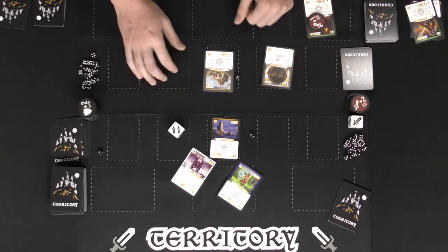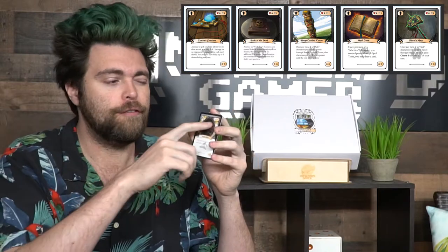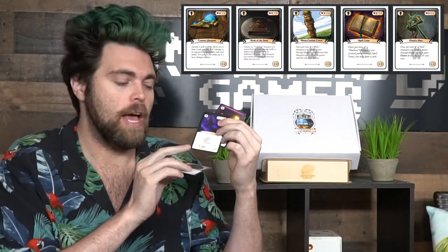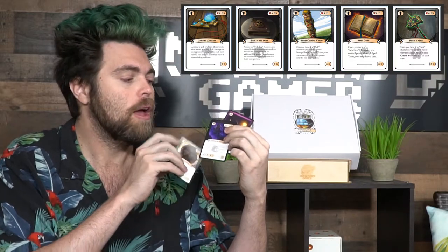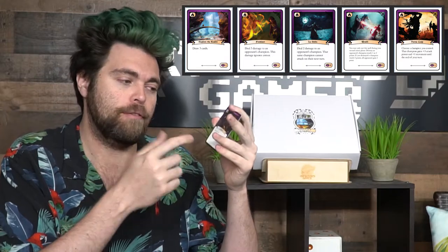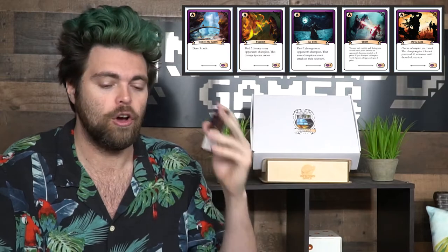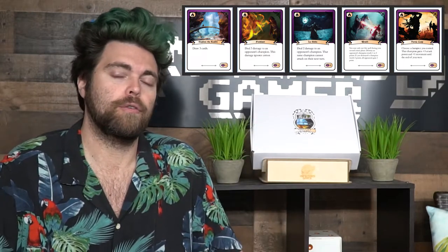Now let's discuss Territories: The Card Game in review. First, this game plays like most other TCGs you've played — Magic: The Gathering, Yu-Gi-Oh, Pokémon. The graphic design resembles those types of cards. Each card has health, defense, and food cost at the top right. Bottom left has attack, movement, and range. The card type is shown at the top left. Bottom right shows how many victory points you get if you defeat it. The middle contains the card text and flavor, and the flag area in the middle shows the card's name.